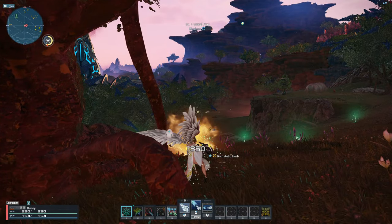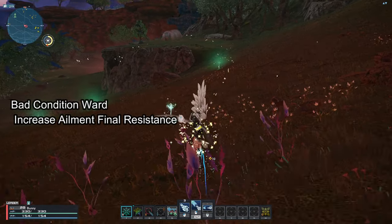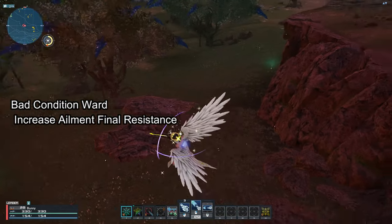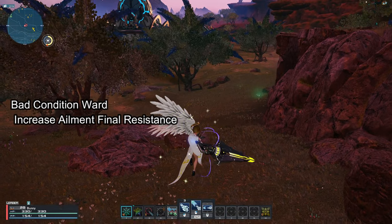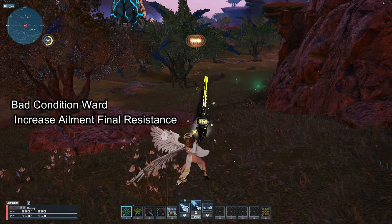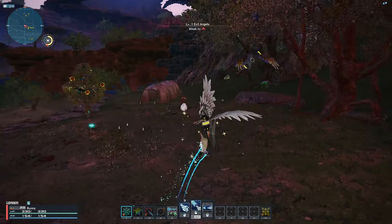Lastly are the passive skills. Bad Condition Ward makes you more resilient to status ailments and is the last calculation in determining resistances. For example, if the chance of you getting a status ailment is 100%, this will reduce it to 50% at max level. It works great if you want to use the GN armors, because they increase your chance of getting status ailments by 50% for each armor.